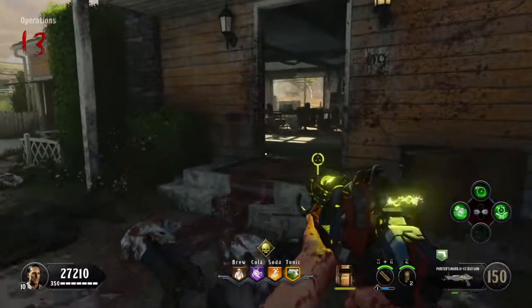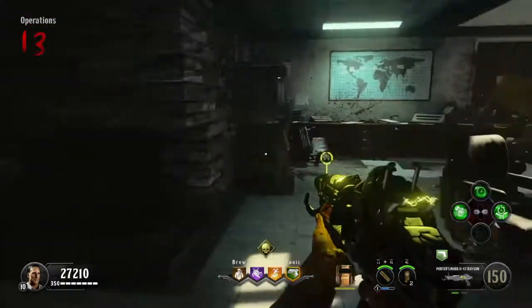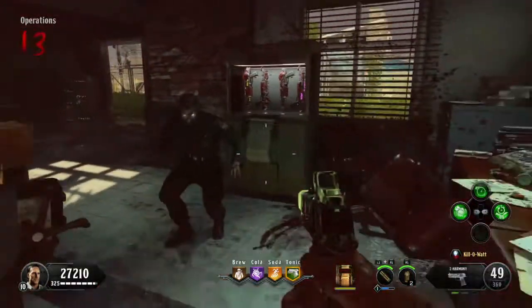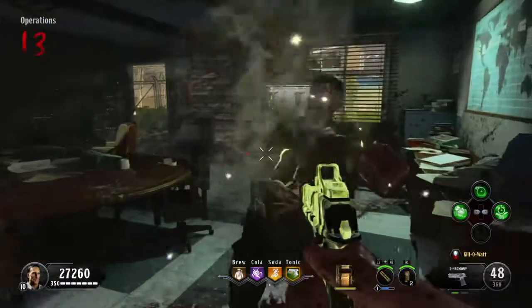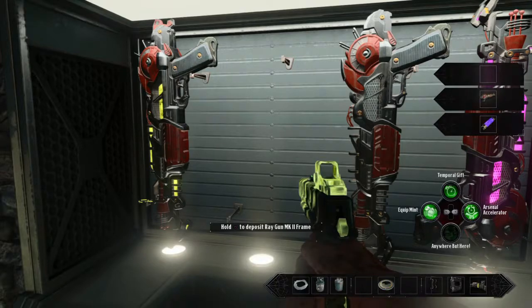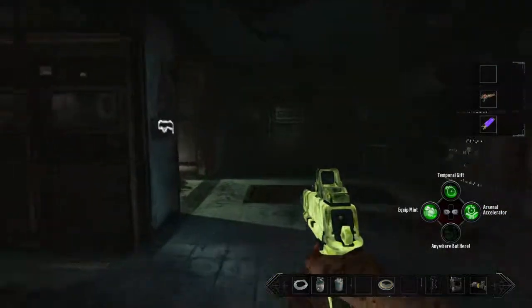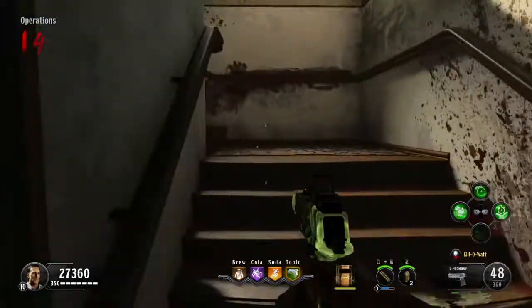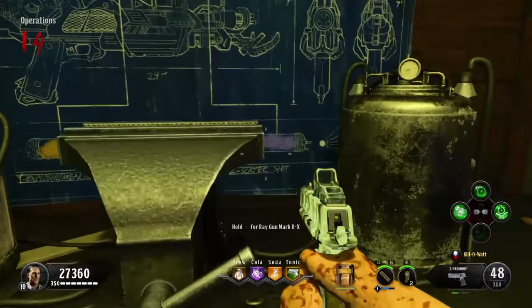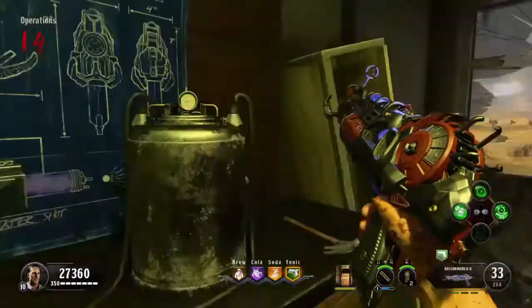You need to make your way to the cabinet in Rushmore where you got the Mark II frame, and you need to exchange your completed ray gun for a Mark II frame — assuming you have the ammo canister for the ray gun you want to make. Otherwise you can't craft a new ray gun, and you're also stuck holding whatever ammo canister you have, which can be a little bit of an impediment. But once you exchange the Mark II for a frame you can then craft the next ray gun you want to make.